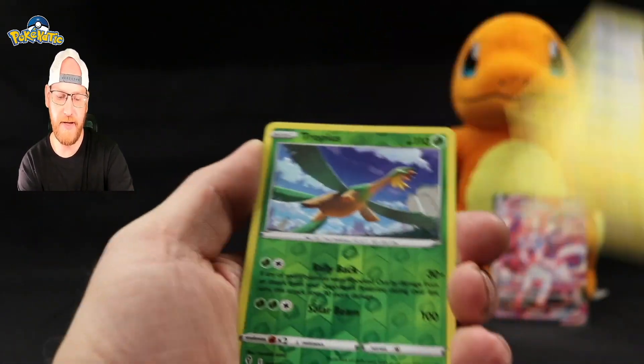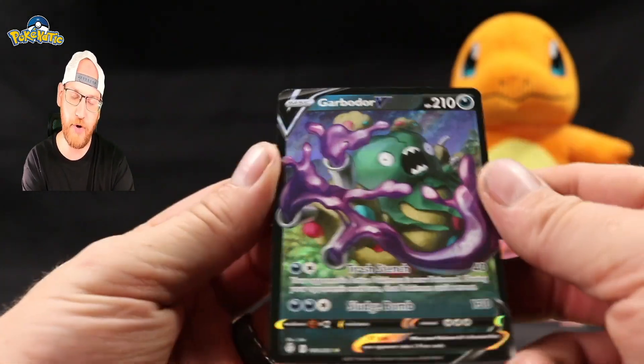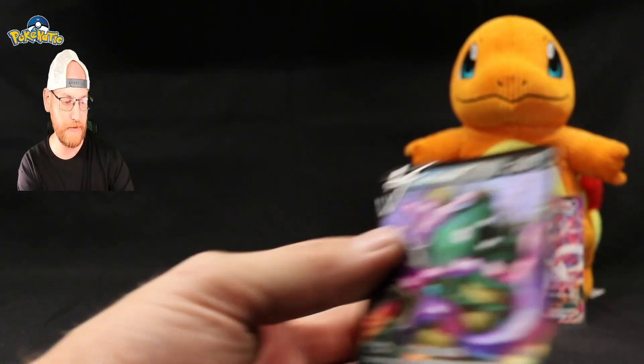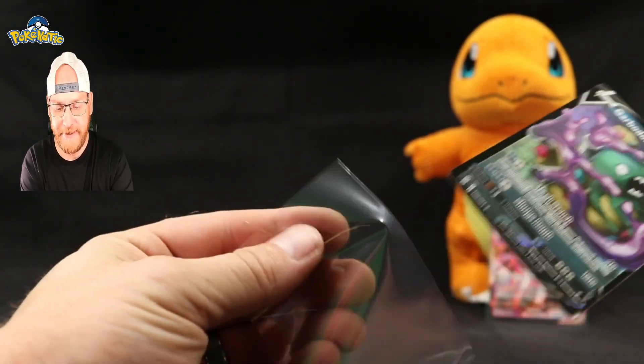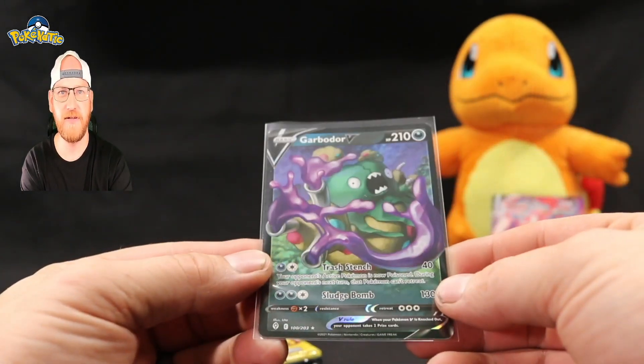Eevee, Cutiefly, Pikachu, Trapinch reverse, and a Garbodor V. Garbodor with the garbage pulls — not looking great.